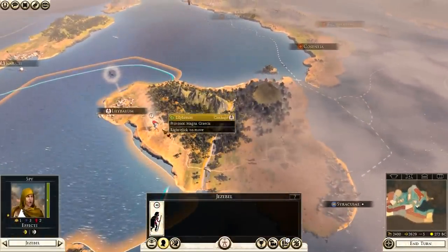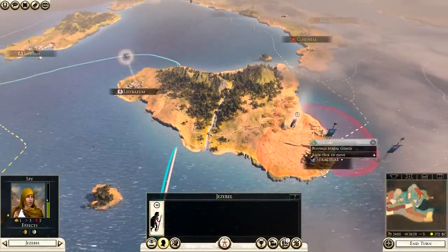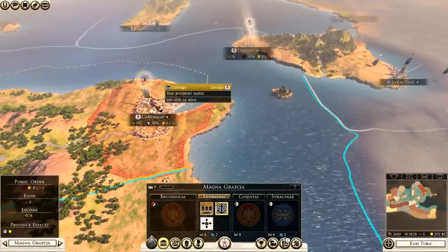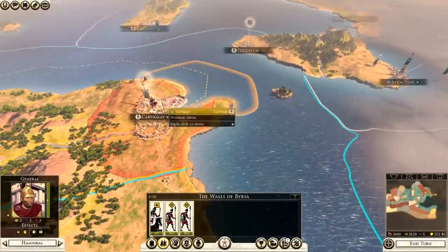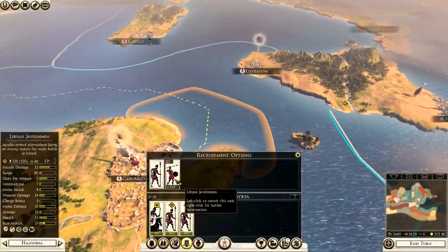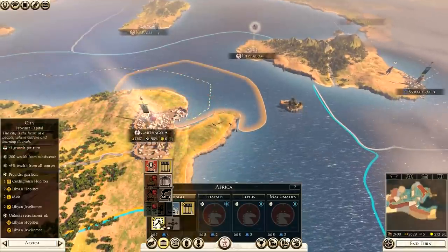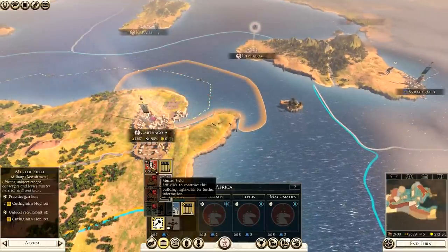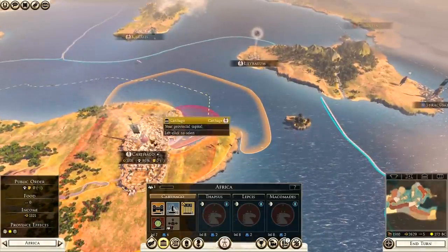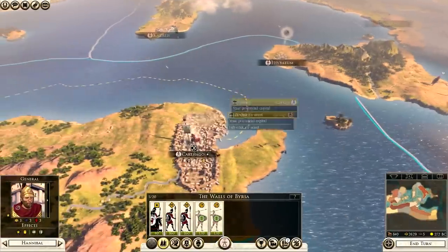My spy is just sitting there — we're going to send him to Syracuse to scout their army and ship. We have an army at Lillibium that doesn't have anything — we can expand the land again. Hannibal himself is sitting at Carthage, and we don't want him sitting — we want him fighting. What can we recruit at Carthage? Again, Libyan hoplites and Libyan javelinmen are not good enough. So we're going to upgrade Carthage — get a muster field. We'll recruit two Libyan javelinmen to begin with.